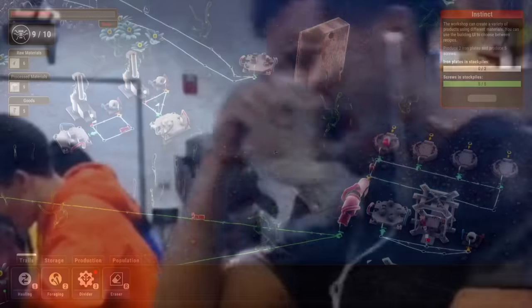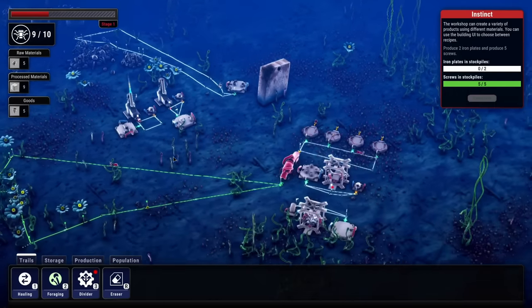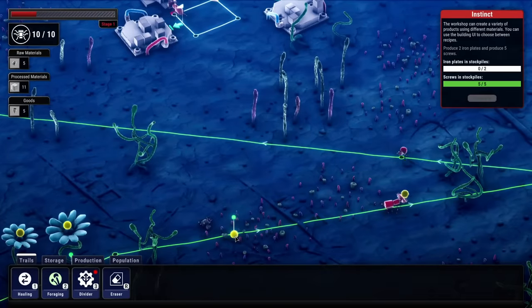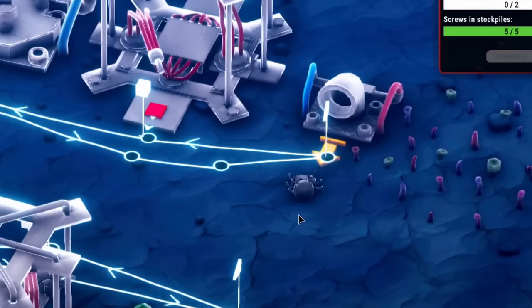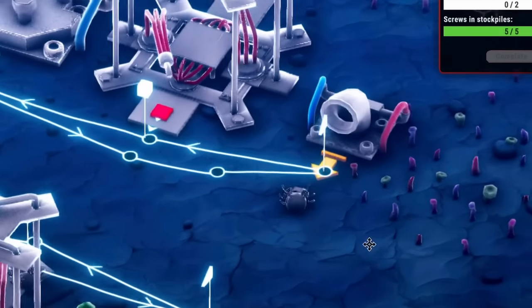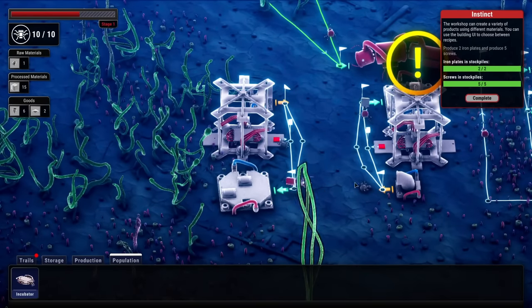We just had an ant die. It must run out of energy, and then we just need to create new ones. If only I knew where they were dying at - I think it might've died literally right there. It was hauling energy back and it just ran out. That little fella just died too. That's too bad. The second plate is in - we've completed the instinct quest.